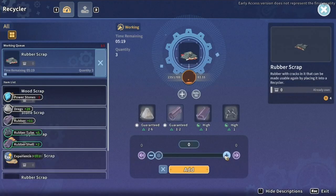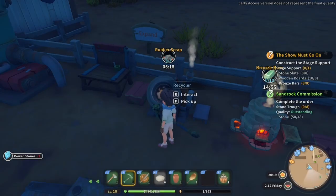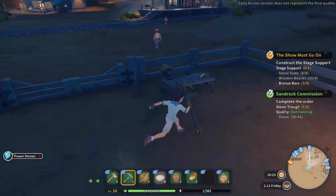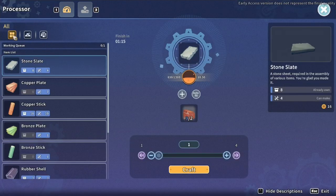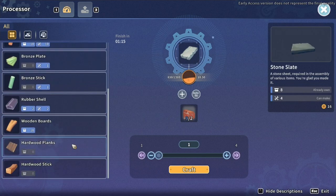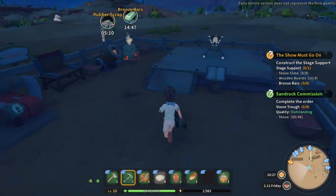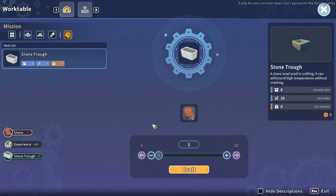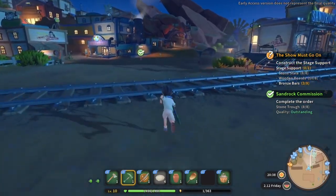We'll collect those and make sure it's filled up with some more power — yeah, it's pretty empty. We've got loads of power stones now, that's brilliant. Should we make copper plates, copper sticks, bronze plates, wood boards, hardwood sticks? For the moment we'll probably leave it. We need the copper screws, so let's craft those troughs first — brilliant. And then we'll go cash those in.